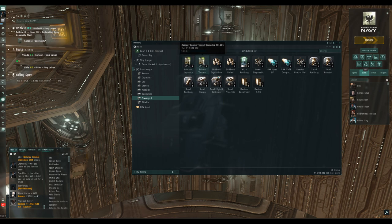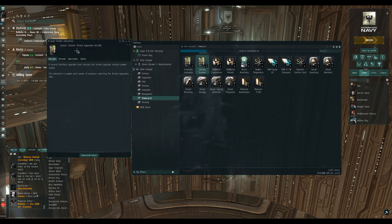The implant next to it — the Gnome shield upgrade implant — is going to reduce the power grid requirement of modules requiring shield upgrade skills, specifically shield extenders, because they use quite a lot of power grid. That takes the same slot as the Squire implant — slot 6 — so you can't use them at the same time.